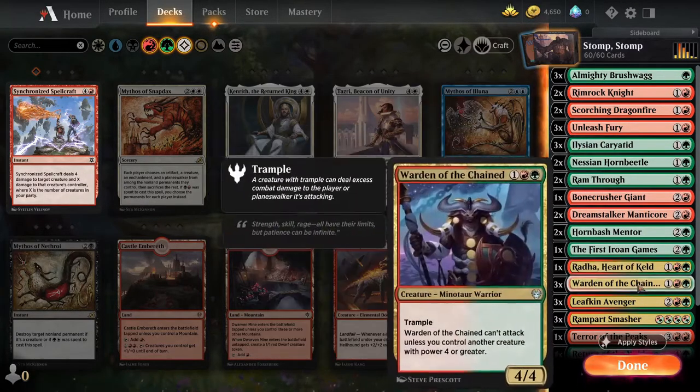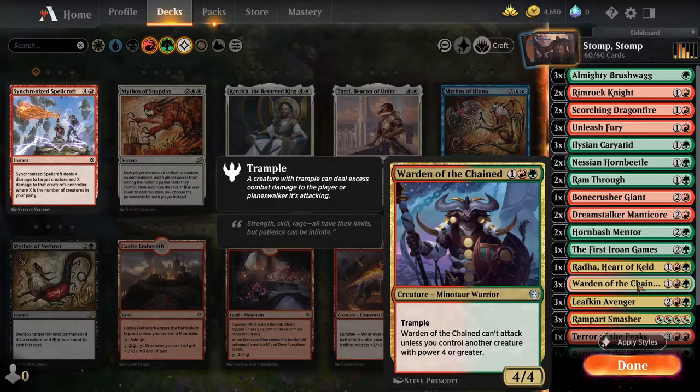The last card we're looking at removing is the Warden of the Chains. Although it fits the brief, its requirement for having another four-power creature means it could be quite inconsistent — much like the Nessian Horn Beetle.